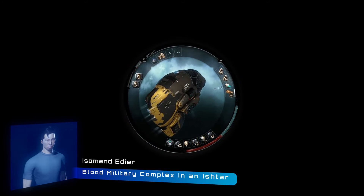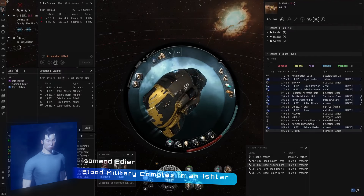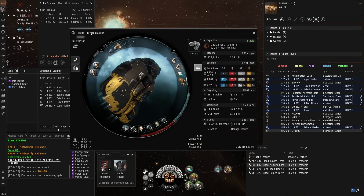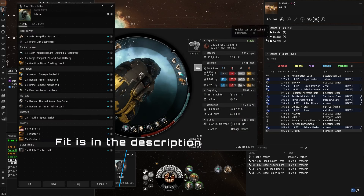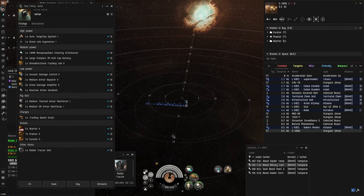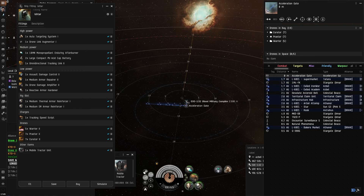We join Isomand to run a Blood Military Complex in an Ishtar. The fit is shown here and can be found below in the description. The ADC is nice to have in case you mess up, but fits without an ADC are certainly possible.